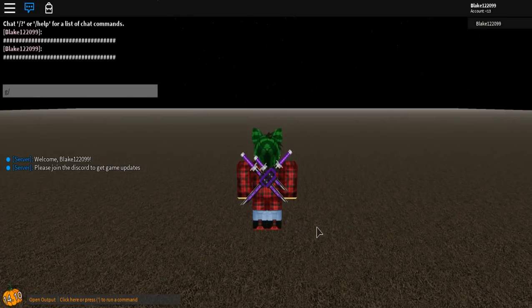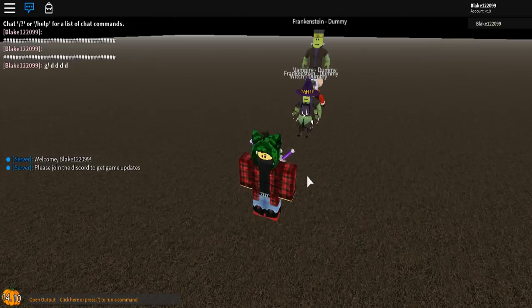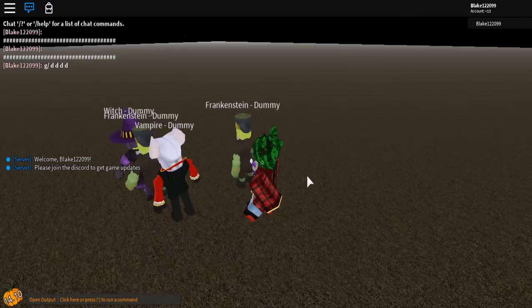If you guys don't know how to spawn dummies, you type in slash dummy, or slash D. I'm gonna type in — this is all four dummies, or one, two, three.